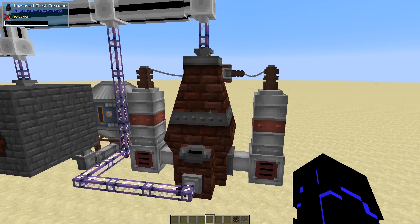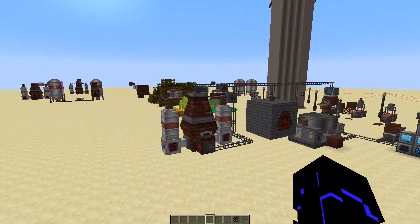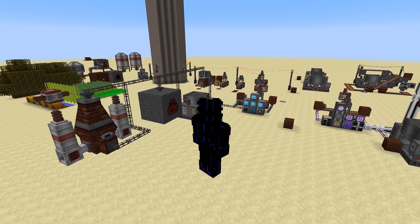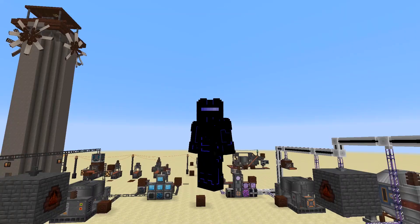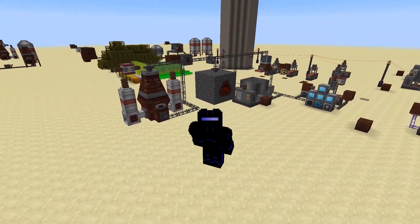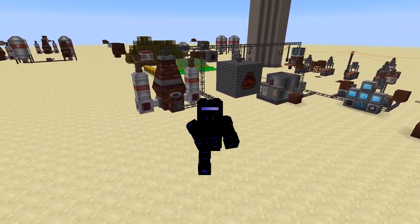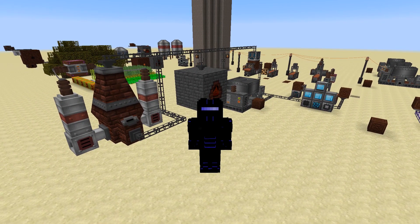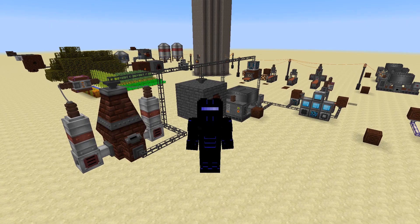So yes, you can automate steel production within Refined Storage as well as Applied Energistics 2 using the Coke Oven and the Improved Blast Furnace — remember, it must be the improved one. I do think that is going to do it for this episode. I sure do appreciate you guys coming to hang out with me as always, and until next time, y'all get out there and make some noise. See ya.